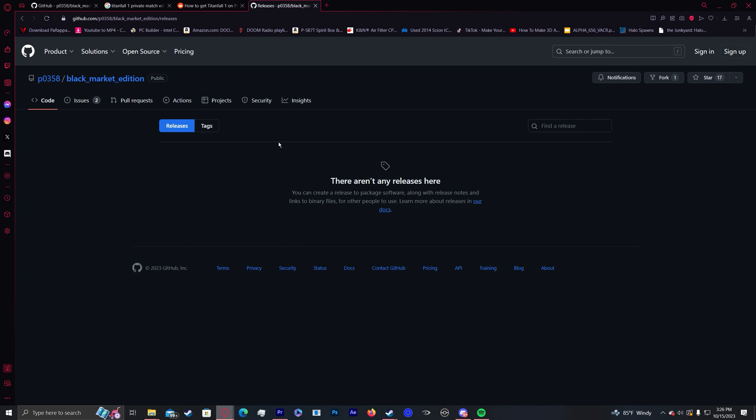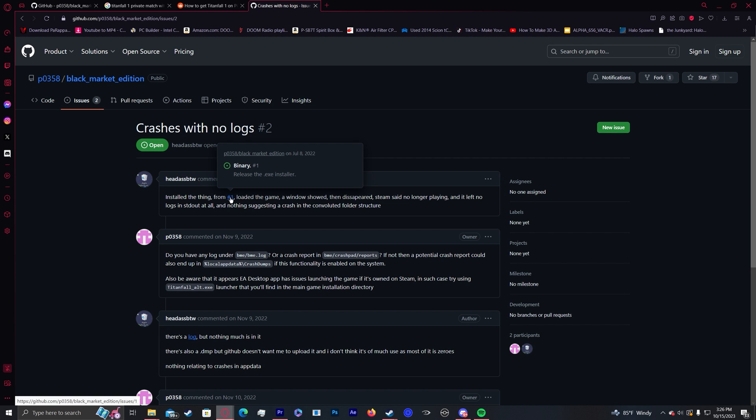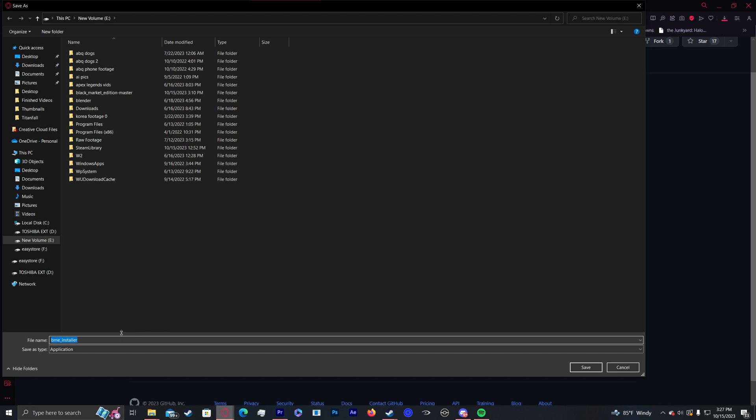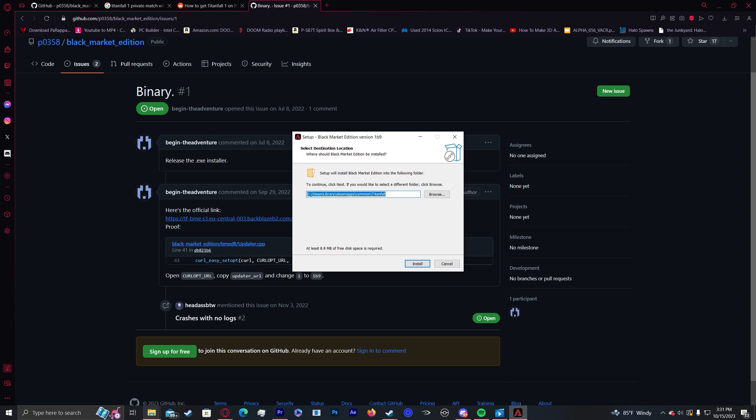To download the installer, head to Releases — nothing's there, no problem. Head over to Issues, click the post, then click number one — this is the actual installer. Click the link and it's going to download the BME Black Market Edition installer. Click on that and make sure it is on the same storage device as Titanfall 1 and the other file we downloaded, then hit Install. Now that the installer has been downloaded, let it run — again making sure it's on that same storage device. Click Install, and just like that it's installed.